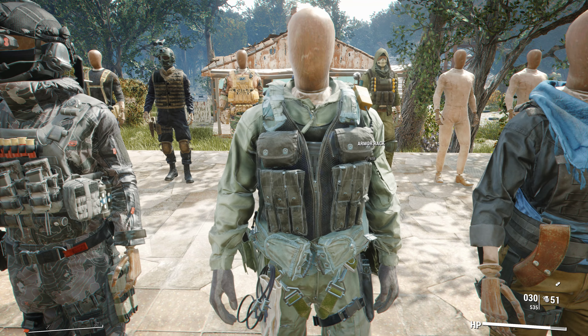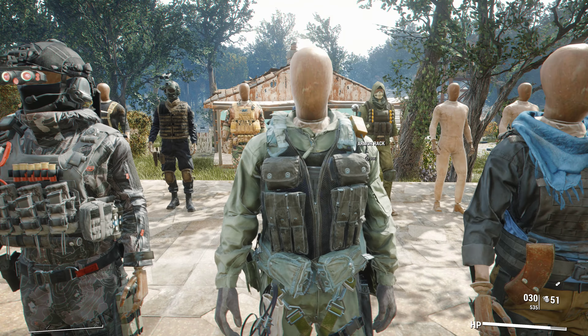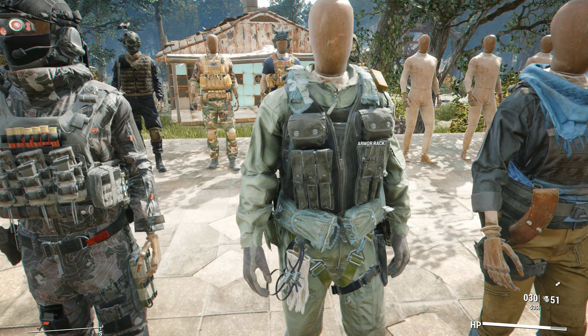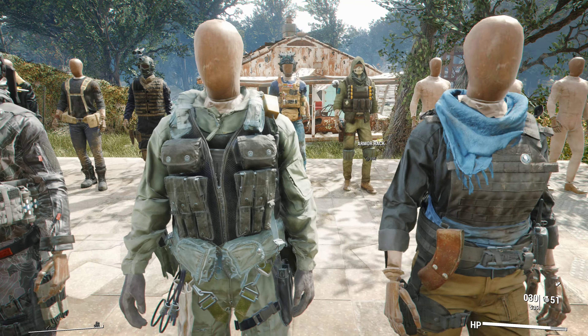Next up we have the BOCW Seal 10 mod — you can replace caravans and DC guards with this. It's a really nice mod available on Nexus. If you'd like the 90s style Special Ops outfits, download this for yourself.